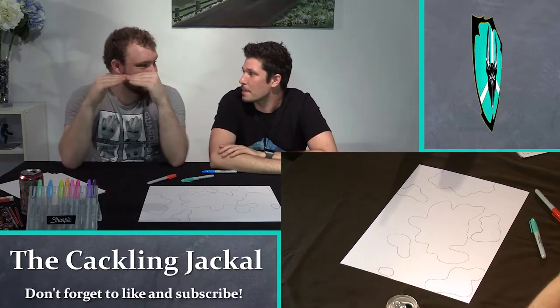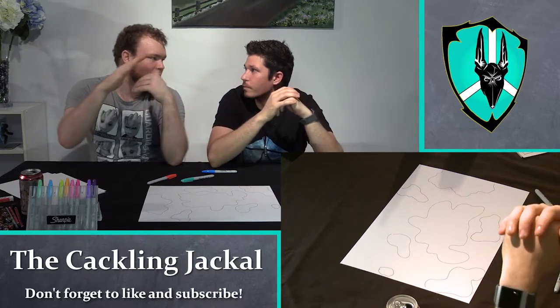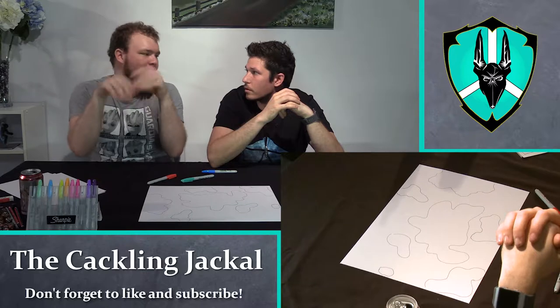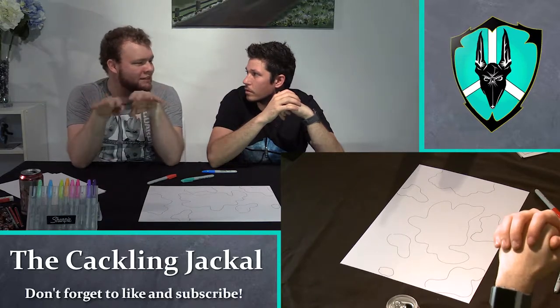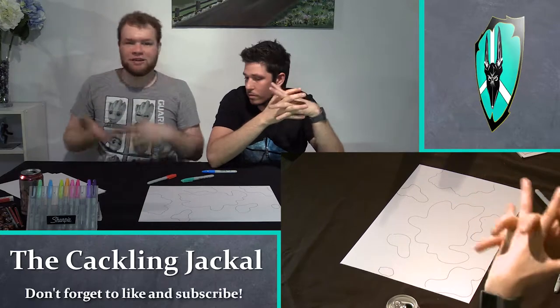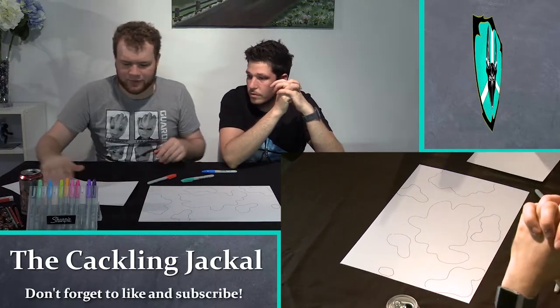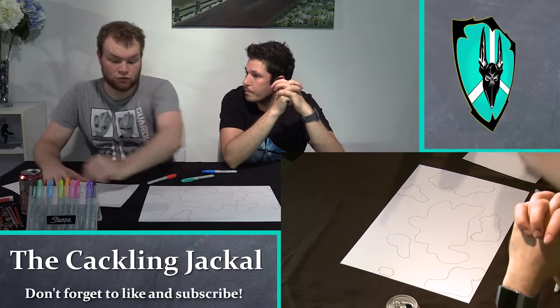Whenever two fault lines push up against each other, you're going to get mountains. One of them will go down, they'll go up. Whenever they slide across, you're going to get some valleys and things like that. So if you wanted to get into that detail, you could even grab a piece of paper, copy it over and then just draw where your fault lines are.